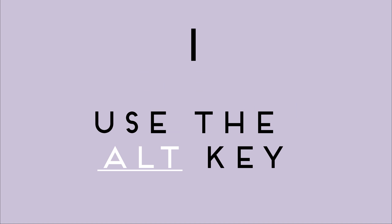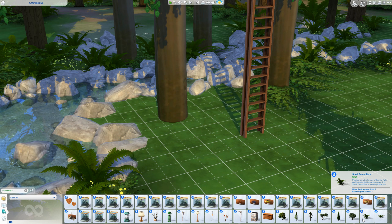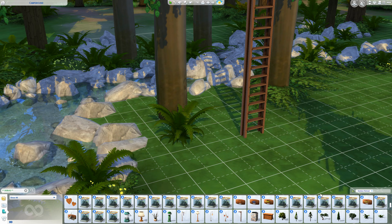Number one, your main friend in landscaping will be the alt key. Most of the time when I do landscaping, I hold down the alt key constantly. And to be honest, sometimes I even place my phone on my keyboard so I don't get finger cramps.